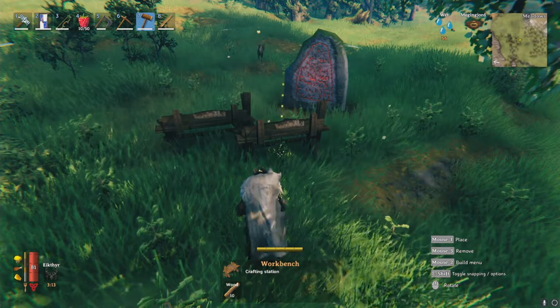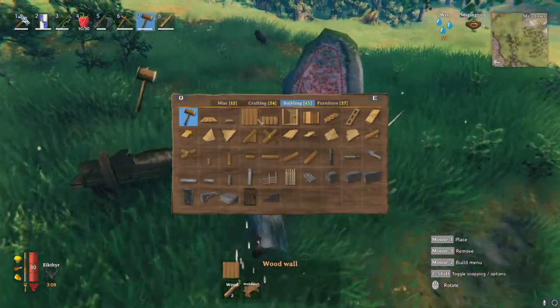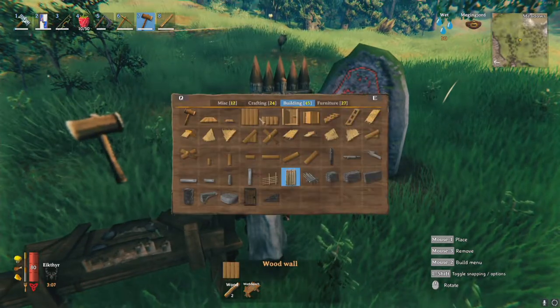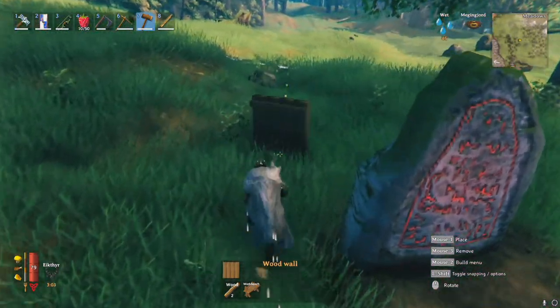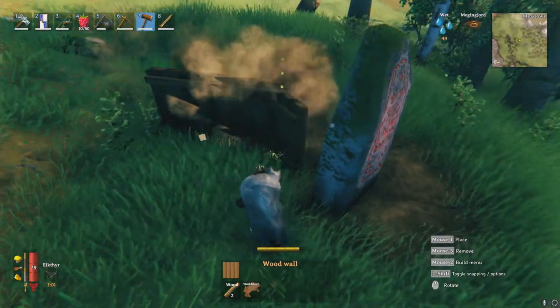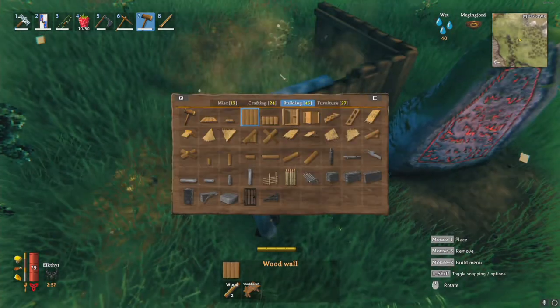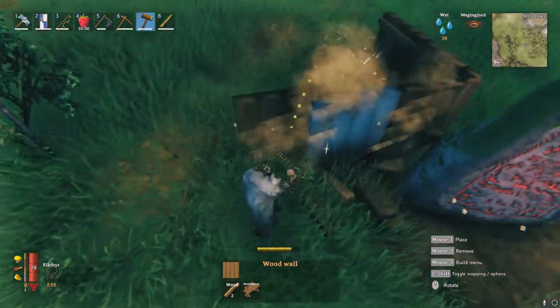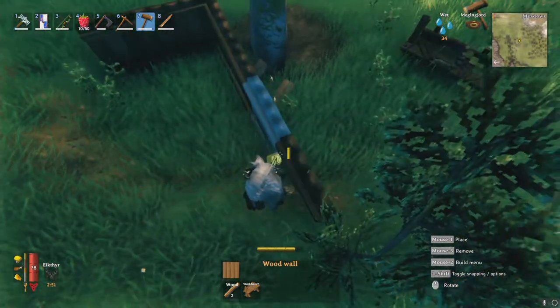What's up everybody, I'm Rossi and welcome to another Valheim video. In this video I'm going to show you how to tame wild boars in Valheim. You can find wild boars in the meadows biome. In the early game, boars are your best source of raw meat as they are easily hunted — they don't run away like deer do, but instead come straight towards and attack you.